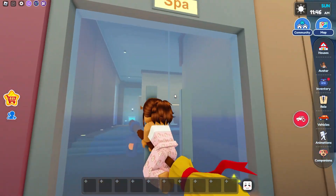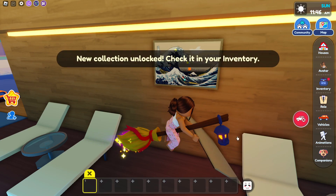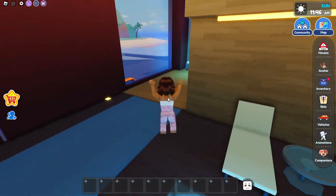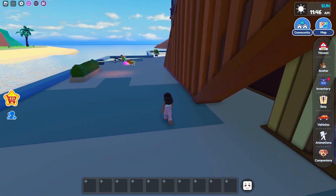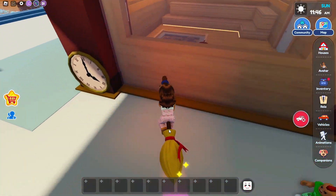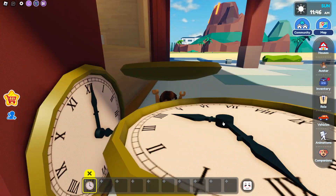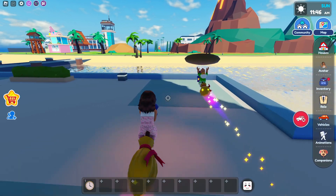We're going to go over here to the spa and there has to be something in here. It looks like I haven't collected this, so let me pick this up real quick. I'm going to look around — it looks like there's nothing inside the pool. Going through the front door and over to the side, which is like where the sauna is, you can see a clock. Let me go pick it up. It's actually not too far from the room.